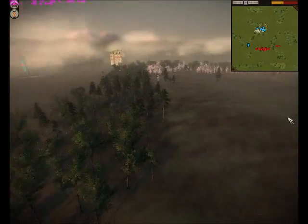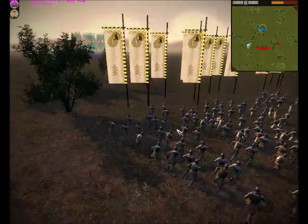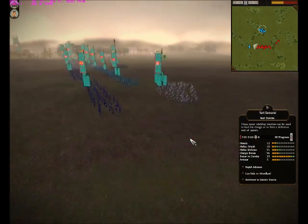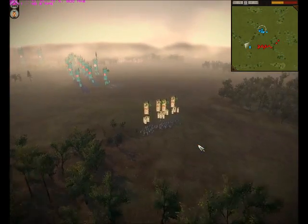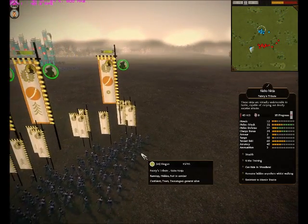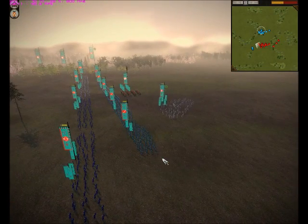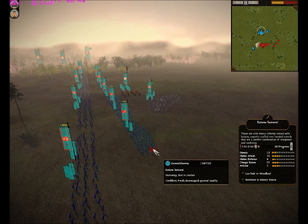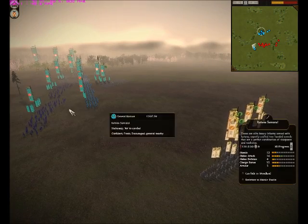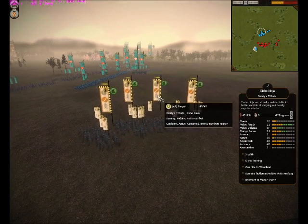Shogun has the advantage of the sword units. I don't know why his Ninjas have just been spotted — I guess he's going to swing around. He's going to go for his Katanas. His stealth ability is going to run out.